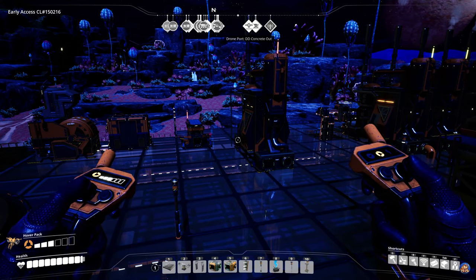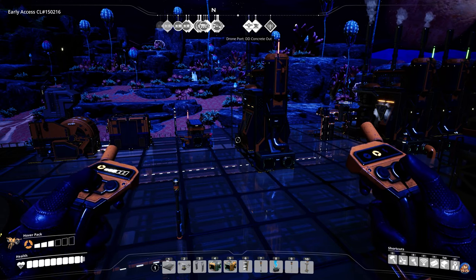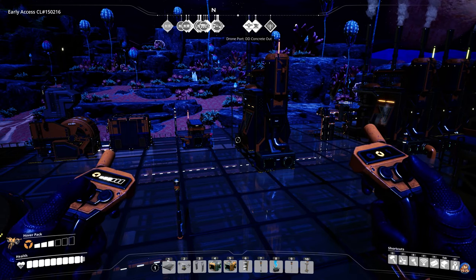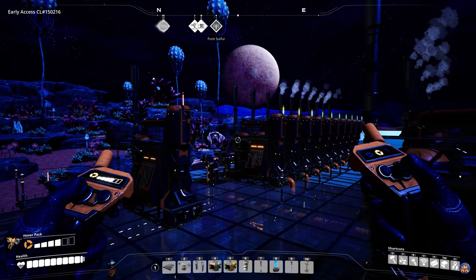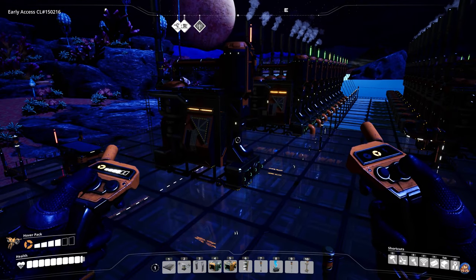Welcome to this Satisfactory tutorial where we will be delving into the new aluminium changes in Update 4. This tutorial will give you the information you need to set up a production line providing you with 720 aluminium ingots.